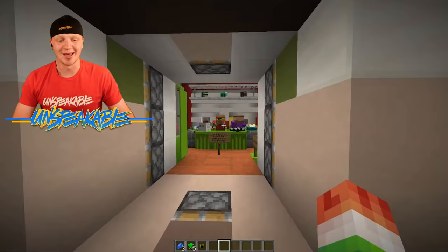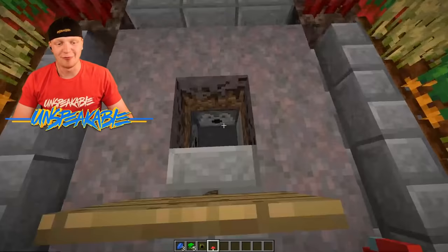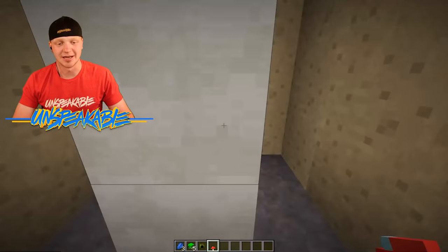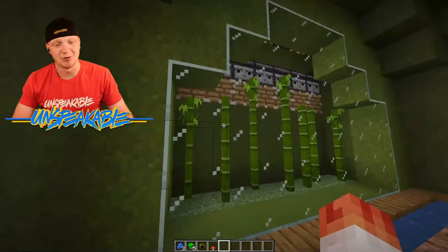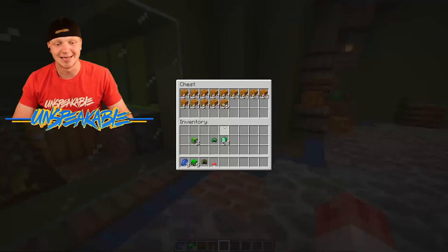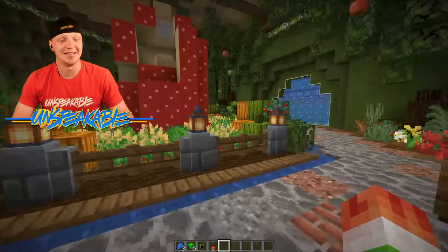Anyways, if you think this kitchen stops here, you are wrong because it keeps going. Where do you think we get all the food? There's a massive farm in here. We also have a fully automatic mushroom farm — we just set a mushroom in there and it literally grows it instantly. We have a fully automatic bamboo farm, a fully automatic kelp farm, and a fully automatic pumpkin and melon farm. Everything ends up in the chest after it's broken. Look how many melons we got just in one week of living here — that is crazy.